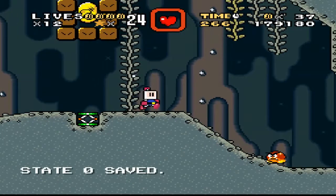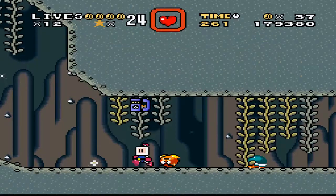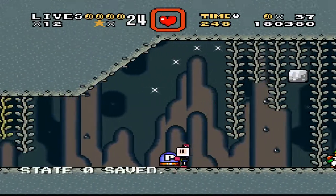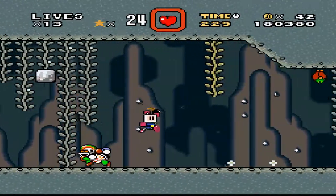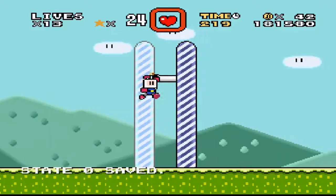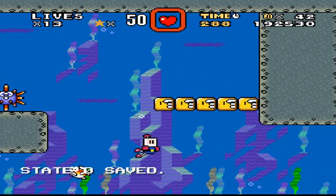OK, I certainly need to pay attention on this level - it hides a lot of secrets. Grab this so I can use it here. OK, let's collect. Yeah, it hides a lot of secrets - here's one right in your face. That gives us 50 coins or stars. Aquatic Paradise. OK, this level looks to be a nice smooth fun looking level.